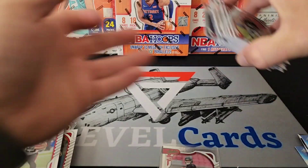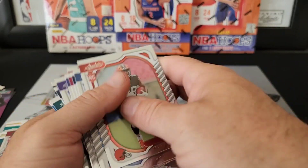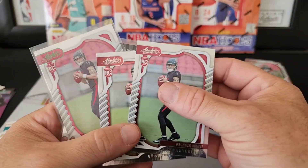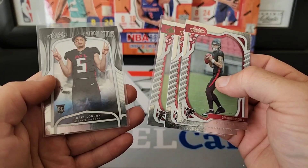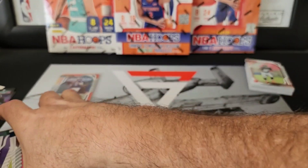Overall, not too shabby I guess. I mean, you get tons of rookies, so if you're looking for your rookie, most likely you'll get them. We got two base Desmond Ridders, a green Desmond Ridder, and a Drake London on the Introductions — we'll take those. Bunch of green cards.